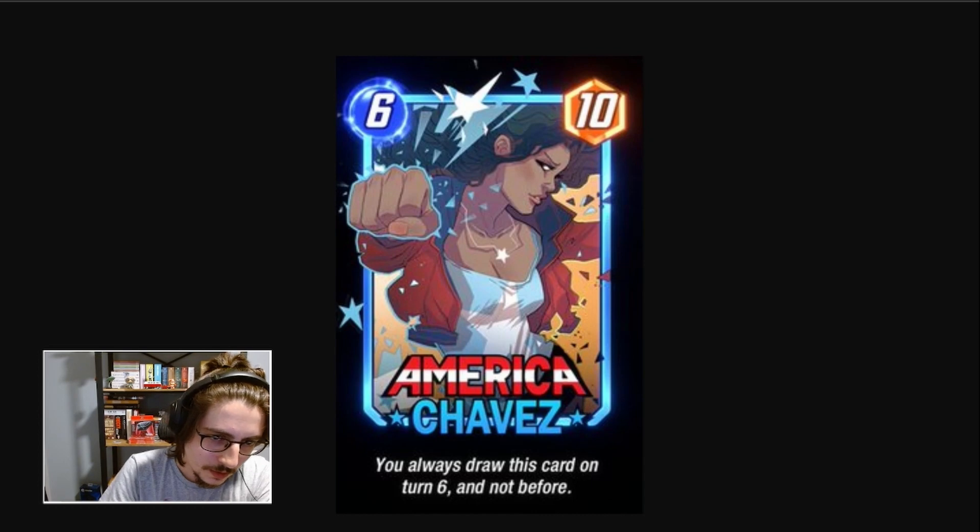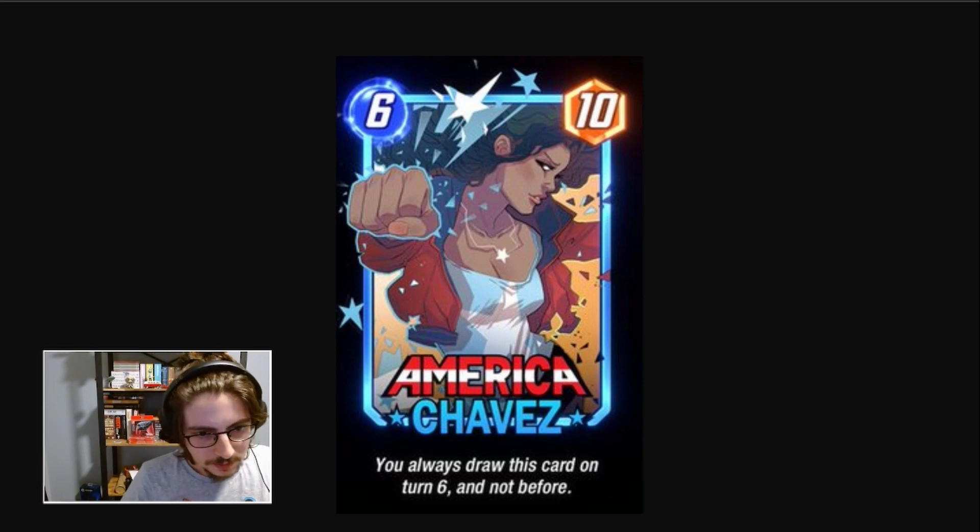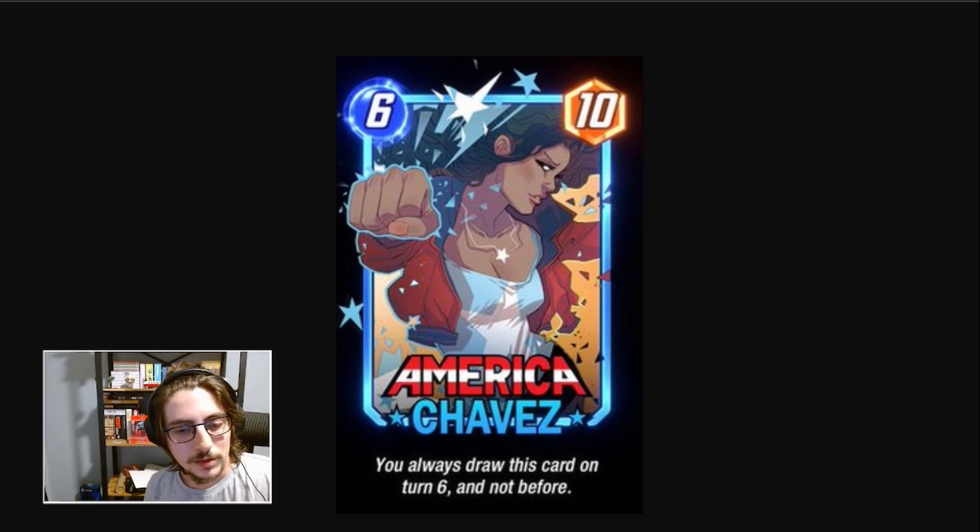We got America Chavez. This one I saw on Twitter — someone posted this one. It's a 6-cost 10-power card with the ability to always draw this card on turn 6 and not before. This way you can manipulate your draw. I think it's a good card. The problem is I don't think it's powerful enough to win a game you would lose if you didn't play it. Still, I think it's better than Hulk. Hulk is a 6-cost 11-power, so you lose 1 power for one other card in your hand until turn 6. That's really valuable. I think it's a powerful card — it will allow you to curve better. I would play this one.